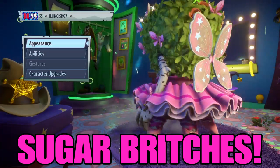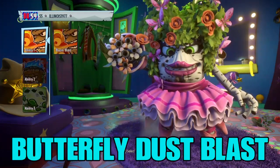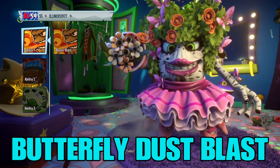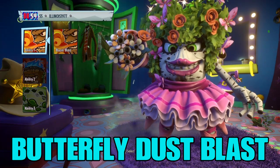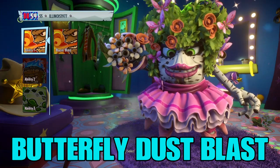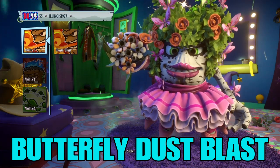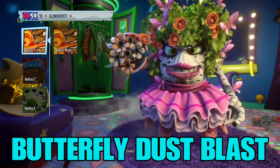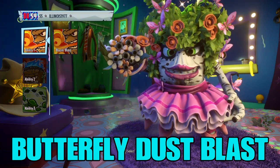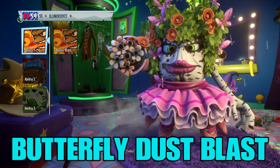So let's go ahead and give her some abilities. I'm calling this next ability the Butterfly Dust Blast. What it is, is a mixture of Butterfly Dust that is pink, purple, and yellow — looks very pretty coming from her mouth, but very dangerous.